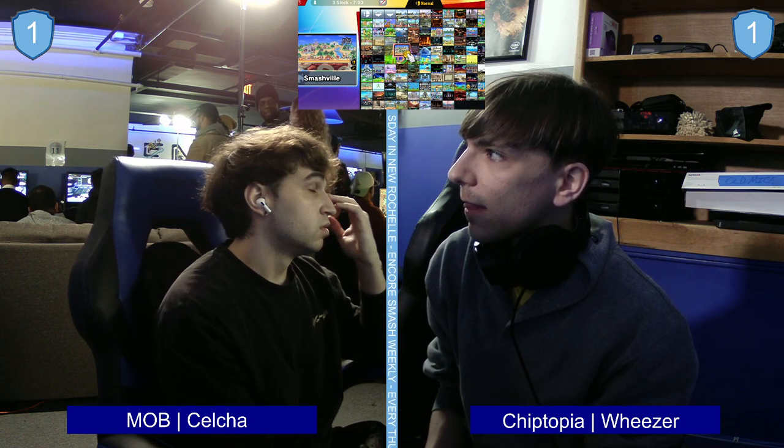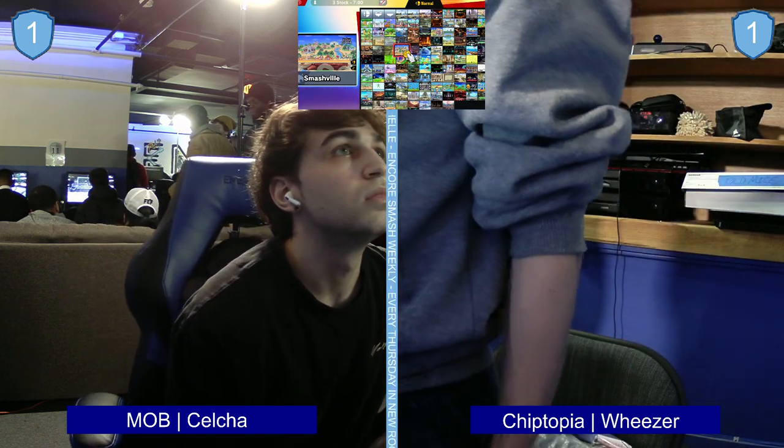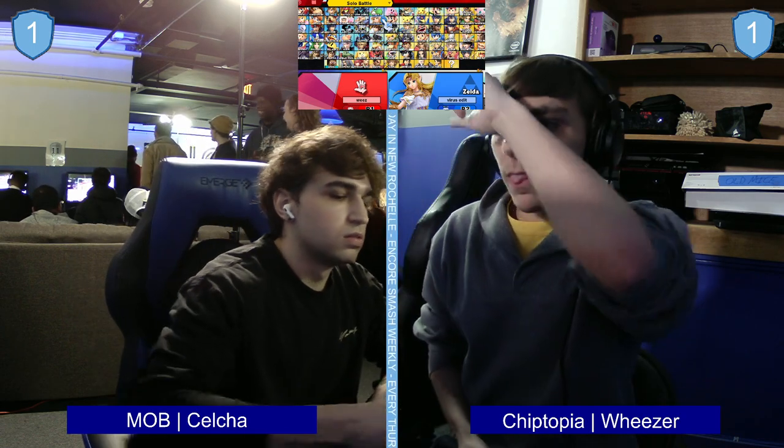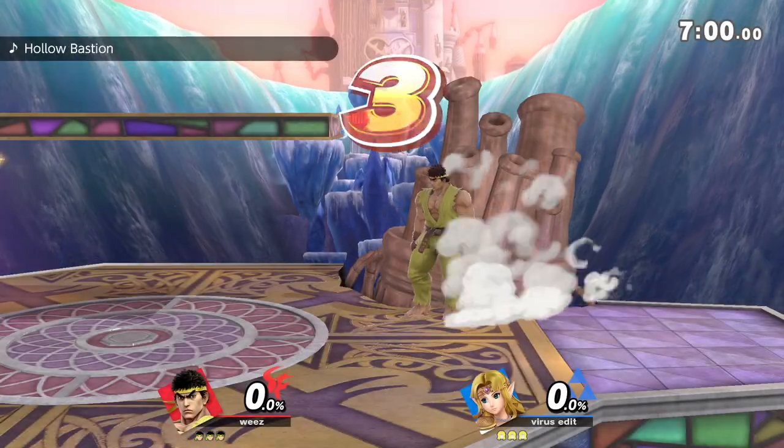After that dominant two-stock game one from Celso, Weezer brings it back and takes game two. The Ryu pick makes a lot more sense — Kazuya has to rely on that dash, and the laser isn't really going to do as much as an approaching option. He has to rely on falling aerials against Zelda, and Zelda can just say Phantom and Naryu's Love and you can't do anything. Ryu has the Hadouken, and Celso's got to deal with that projectile, which is scarier — you don't want to sit and shield because it's Hadouken into a shield break. And if you're playing too aggressive, it's down tilt and you're gone. There are just so many factors in play that it's a much more convoluted matchup than fighting against Kazuya.